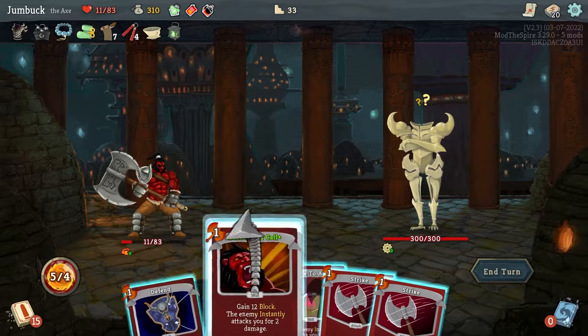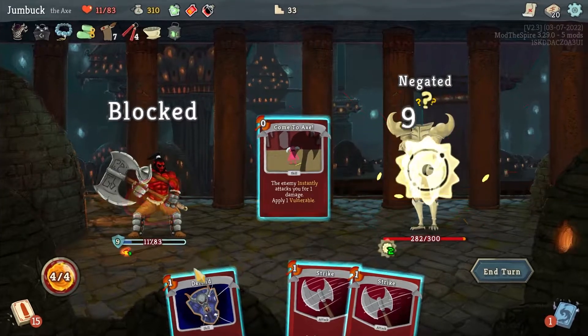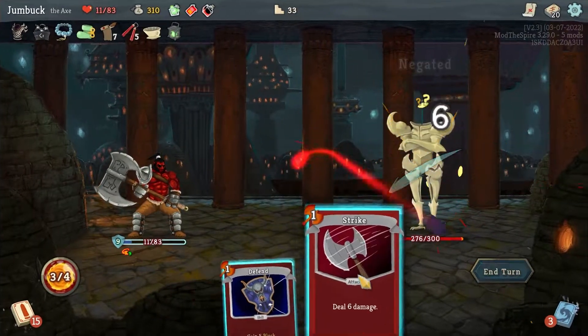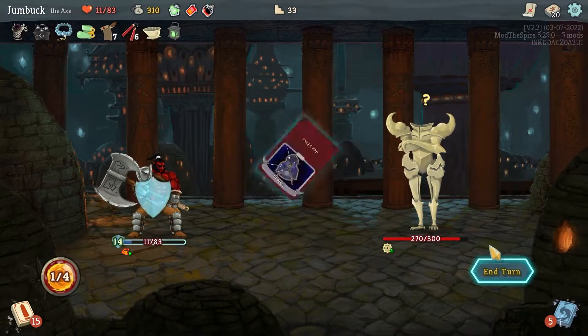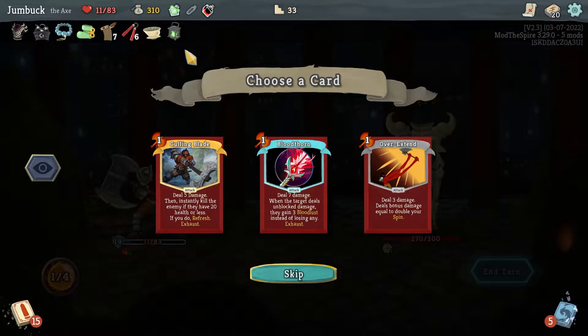In the meantime though, Berserker's Call. Come to Axe, then punch you in the face, punch you in the face, and then block. Drink the Attack Potion just for shits and giggles.